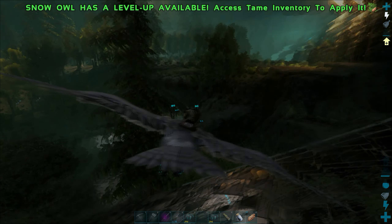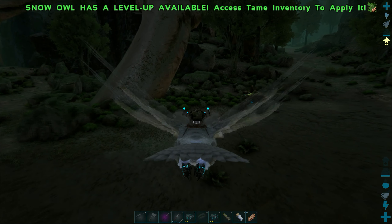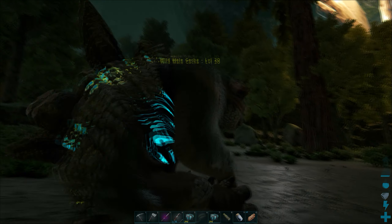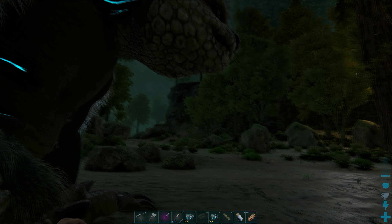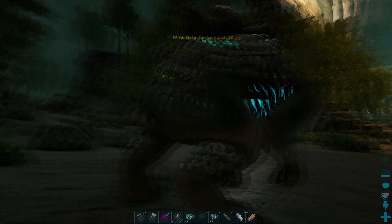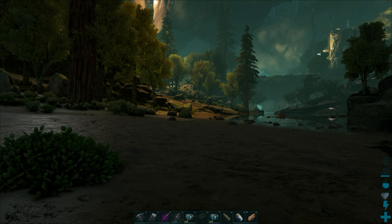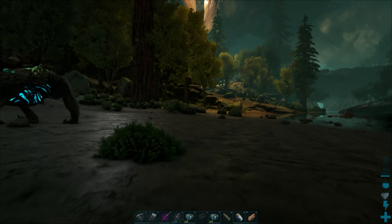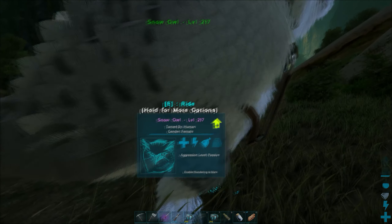There is one creature in particular that I'm going to hunt for. We'll see if we can tame it. This is the new creature, the Gacha — spelled G-A-C-H-A. That's a level 20, so it's a pretty low level. I don't know that their levels are going to really make a big difference because I don't think you're going to be using these guys for fighting. We've got little compies running around — that may be a problem. But these Gachas are a passive tame, and it seems relatively safe other than those compies.